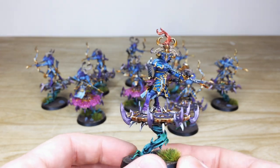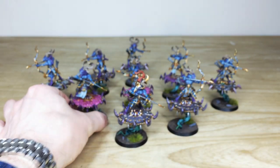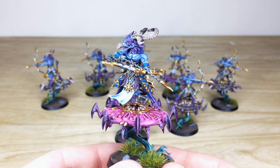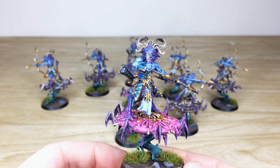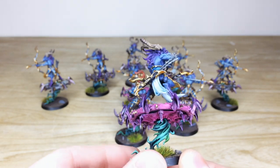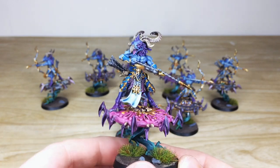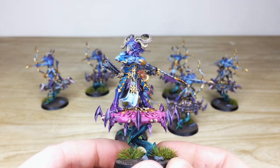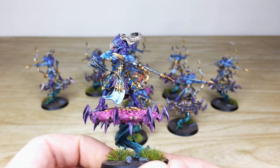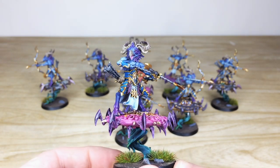Pulling forward some of the others so you can see the consistency from model to model. There's a really cool sort of pink disc here — maybe it's flesh-toned — but really cool. Every aspect of detail is fully painted on these guys, matching the rest of the models we've painted for the guys at Tabletop Tactics as part of their Thousand Sons army which we completed as well.